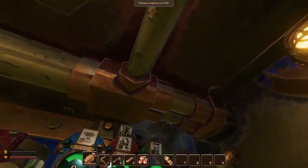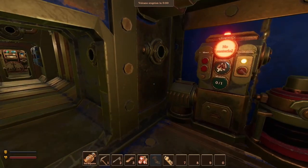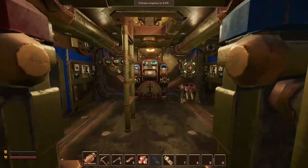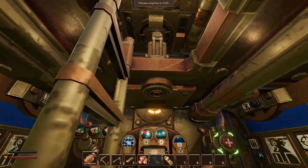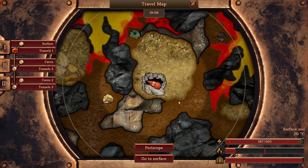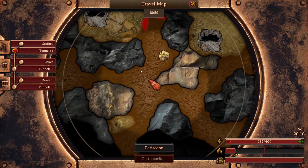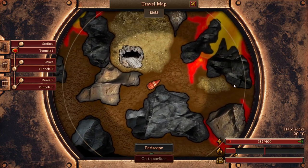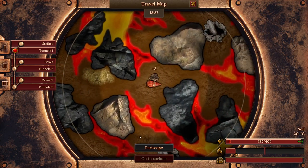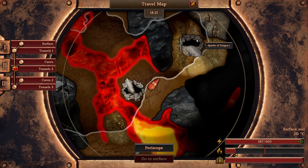I think that's it for the tour — there's not much else here available. Let's go and figure out what we are going to do next. Since the explosion already happened, it is time to go up and try to achieve something. Right now we are at the Tunnels 1 layer, and there is not much for us to do. I just want to quickly move to the second level and try to get some iron ore, and maybe try to get inside one of these more advanced drill ships. There is an interesting place called Sparks of Dragon 1 — let's investigate.